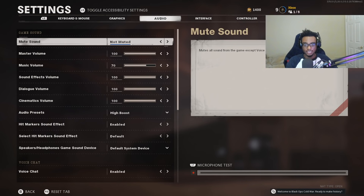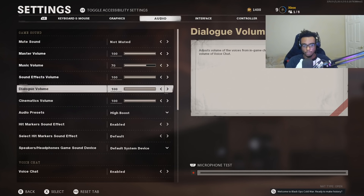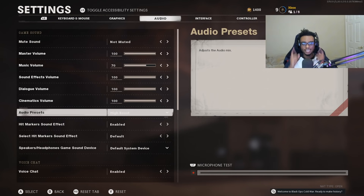For my headset settings, I've just reduced the music volume slightly, but my audio preset is set to Boost High. This allows me to pinpoint gunfire across the map and, most importantly, pinpoint footsteps so I know where people are. If they don't have Ninja on, it's a wrap — I can hear them coming and pre-aim to pre-fire anyone coming around the corner. Even if you don't have an Astro A40TR and are running a regular headset or surround sound, you can still hear footsteps and pinpoint audio with the Boost High setting.